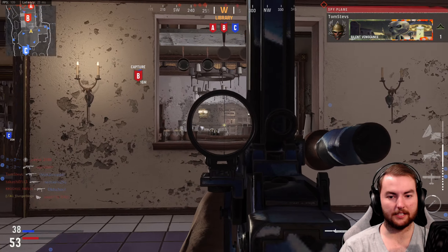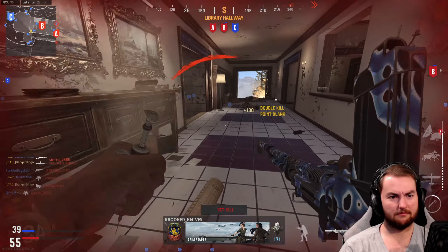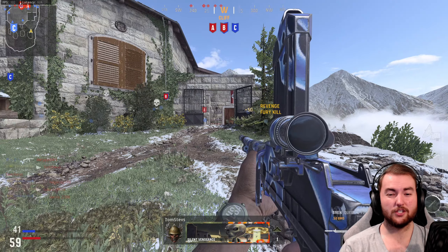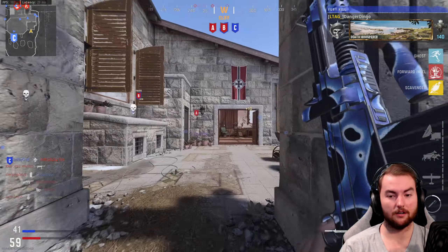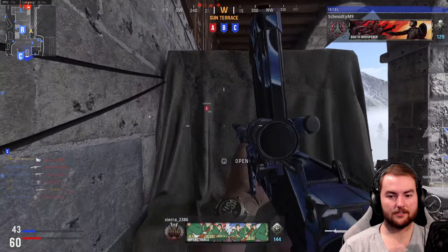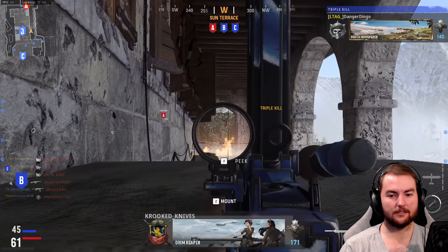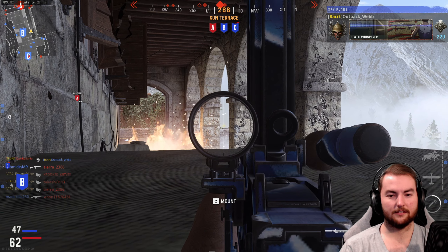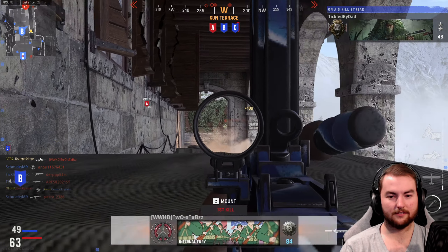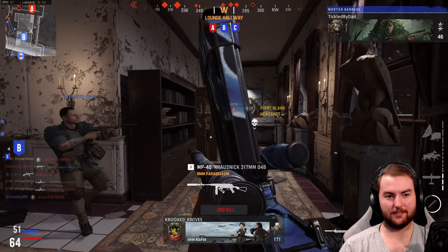Trying to rush through the middle again, looking for a couple of different people. We get into a spot with two grenades thrown at us — give us a break. Taking a similar position to what we had previously, holding this area and daring enemies to peek. Look at those two taps — a couple of two-shot kills. It feels very good to get two-shot kills with this thing.